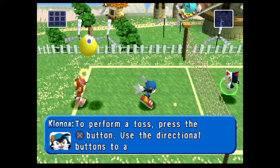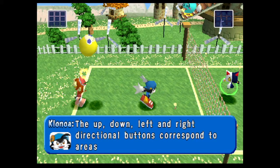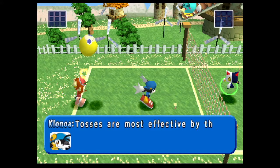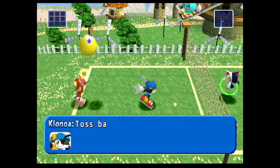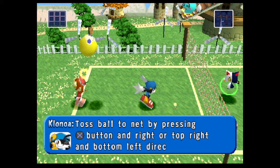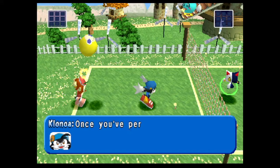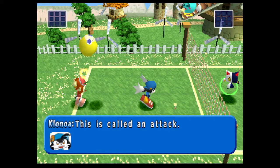Use directional buttons to add direction — up, down, left, and right correspond to areas on the court. Tosses are most effective by the net because you'll be able to set up a better attack. Toss the ball to the net by pressing X and the right or top-right and bottom-left directional buttons. Once you've performed a toss, hit the ball into your opponent's half of the court.